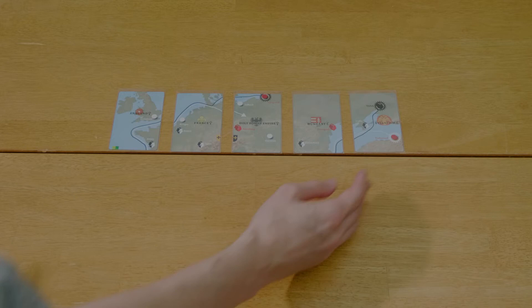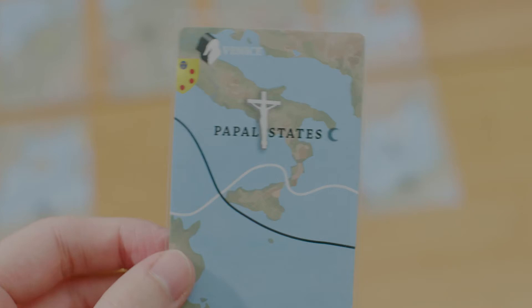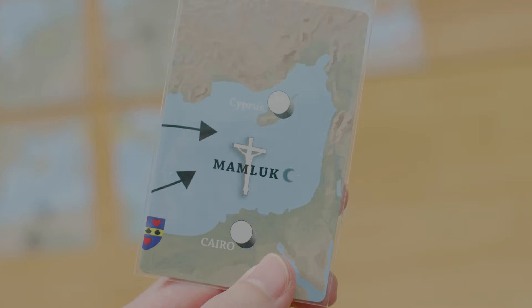Below that we have Portugal and Aragon, then the Papal States — which is one of those two exceptions — followed by the Ottoman Empire and the Mamluks. The Papal States has two theological sides: Christianity on the starting side and Islam on the reverse. For the Mamluks, it's the reverse — the Islamic side is their starting side and the reverse is Christianity. They can flip through Holy Wars, but they will always be a theology, never medieval.